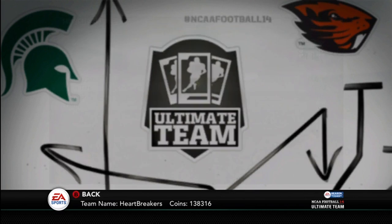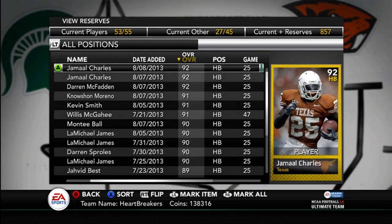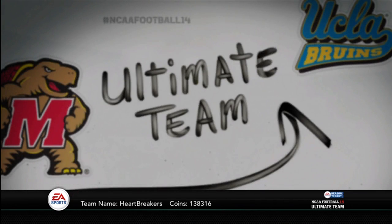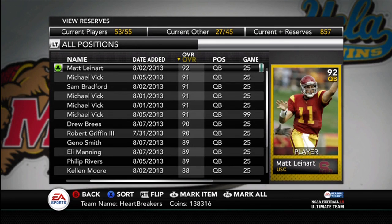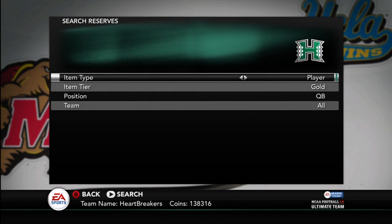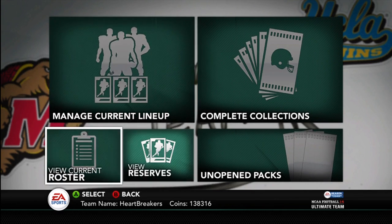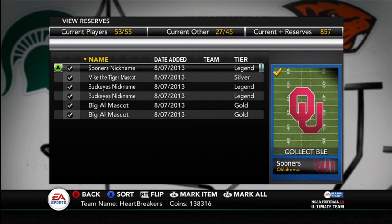I think I've got a couple halfbacks here. I just have a bunch of crap to sell — a couple Jamal Charles, one of the fastest running backs in the game. Quarterbacks: I think I've got a Sam Bradford, I have a bunch of 91 Vicks, I have Matt Leinart, RG3, Drew Brees. I just have a bunch of different stuff to sell. I probably have about three or four hundred thousand coins of value in gold cards and discard stuff, especially unless I discarded all my collectibles or sold them all.